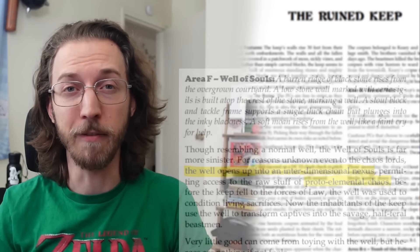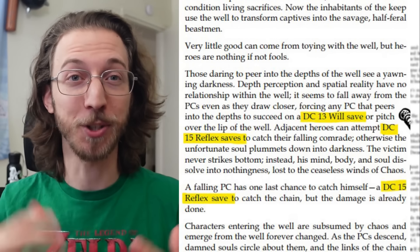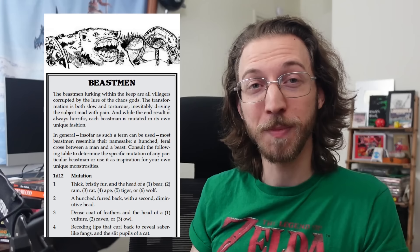So however they get in, the ruined keep has a couple of distinct areas, and if you're short on time for this adventure as a one-shot, this is where you can cut some encounters without severely impacting the player's experience. For example, area F, the Well of Souls, is really cool but it could easily be combined with that sinkhole because it's just another magical pit of chaos! But be sure to use the well's rules for corruption, and consider adding a random mutation from the beastman table as a visceral lower drop, because apparently the beastmen are created by dipping villagers into this well.